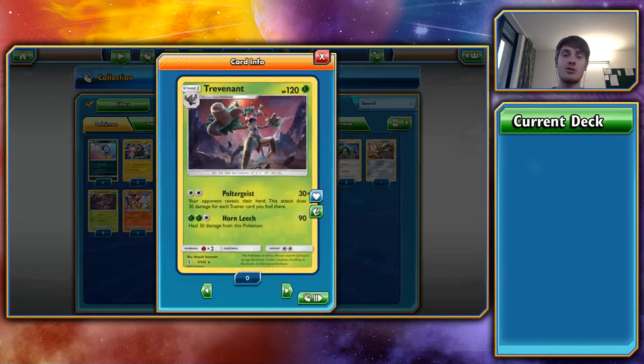Next, Trevenant — and why is it good? Because of Poltergeist. And why is Poltergeist good? Because of Vileplume. Trevenant may not be as good when Vileplume rotates out, but at the minute, Poltergeist for a Double Colourless does 30 damage times the number of Trainer cards in your opponent's hand. If they're locked from playing items by Vileplume and have four or five items piling up in their hand, you could be doing 150 damage for just a Double Colourless — very, very good.